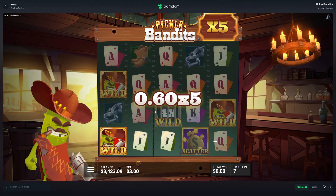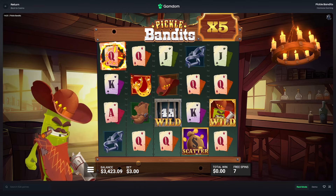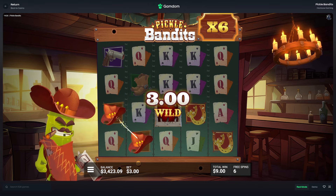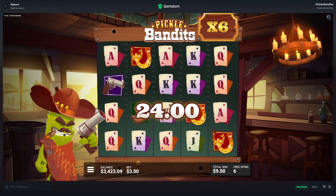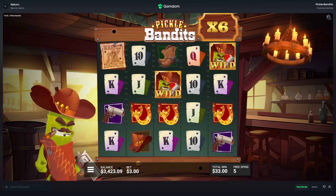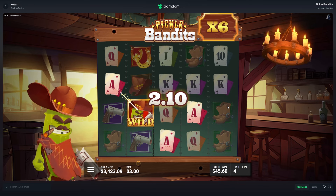Just barely missed that 4x. Come on, nothing. Okay this should be something. Is that a 1x? I've never seen a 1x — I thought 2 was the minimum. Drop in some more. No it doesn't do it. Six spins to go here still. Nothing. We need the little wanted posters to drop in right now because we are getting pretty unlucky here.